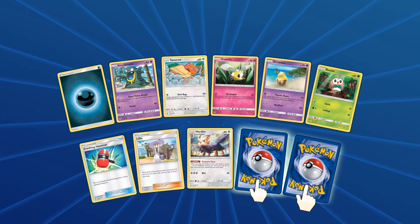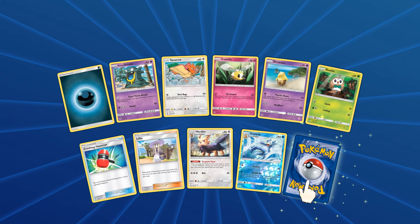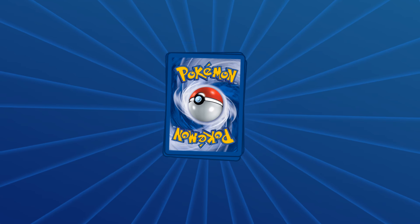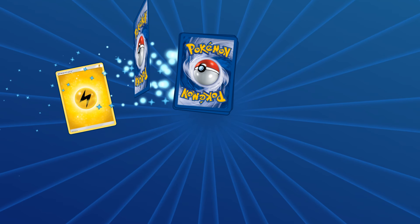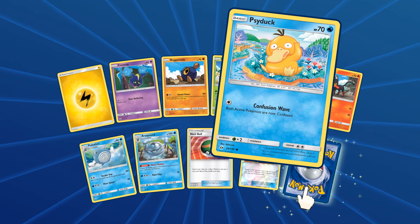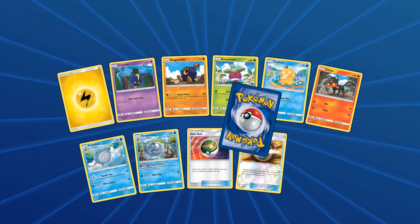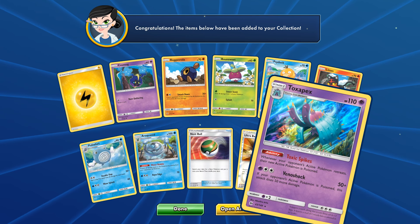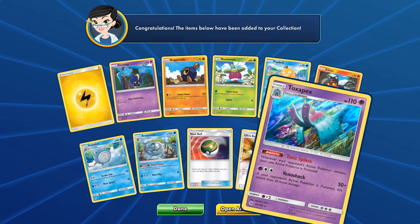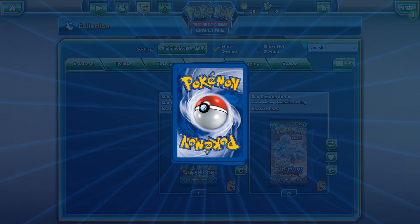We're honestly getting the same rares over and over again. Another reverse Golduck, another Toucanon - it's always the same cards. What the hell is this? We got a first Psyduck, we got like three Golducks and two of them are reverse cards. Reverse Ultra Ball there. And then oh! Oh! Look at that - that looks very beautiful actually. Wow, look at that. That is really cool.